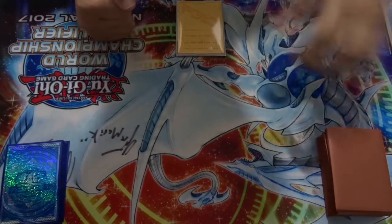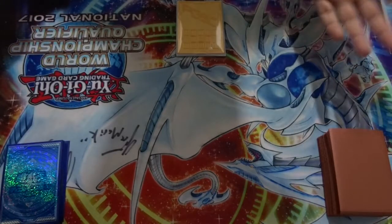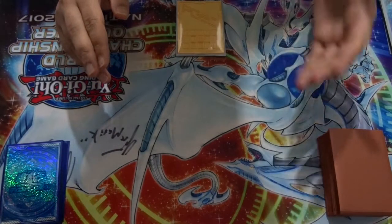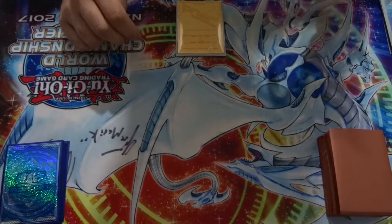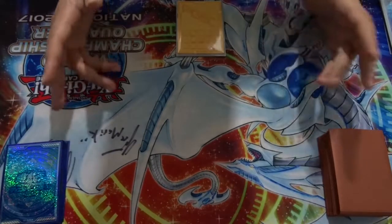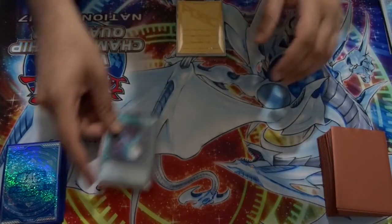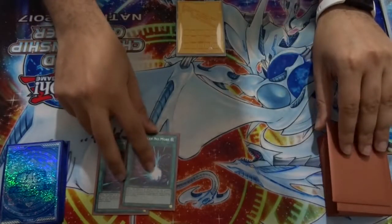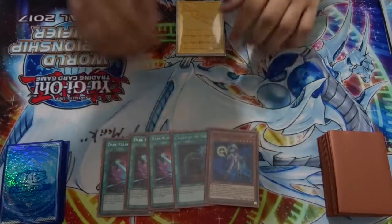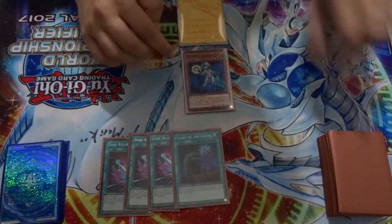I'll only be showing one combo because there are loads of combos available depending on what kind of hand you have — if you open Renaud you can extend further, and so on. I'll just show you the one combo which is not as strong as it used to be. Our opening hand is three Dark Ruler No More, Called By the Grave, and New Space Connector. We're trying to see what we can do with one Connector.